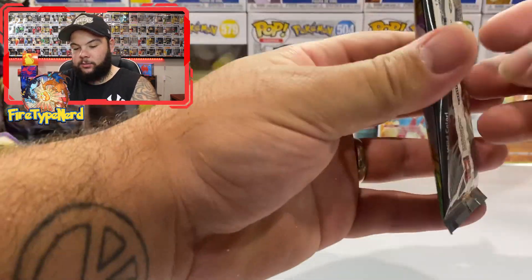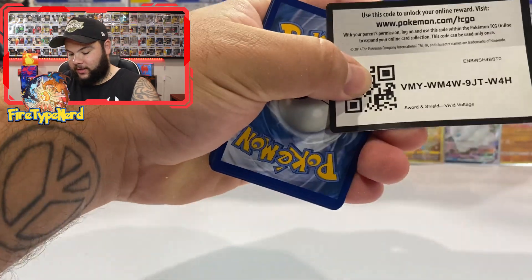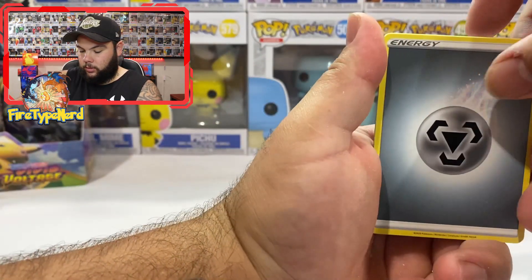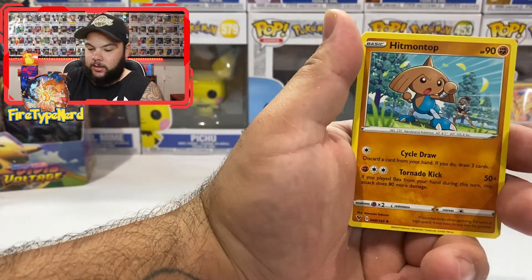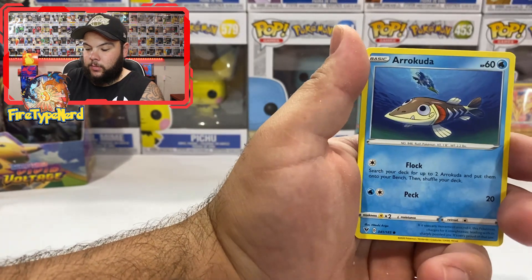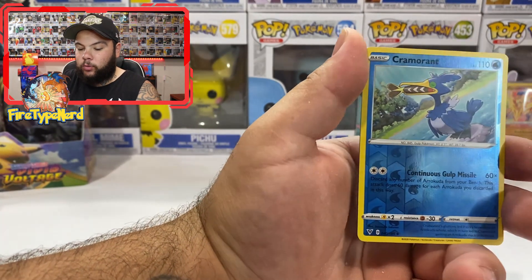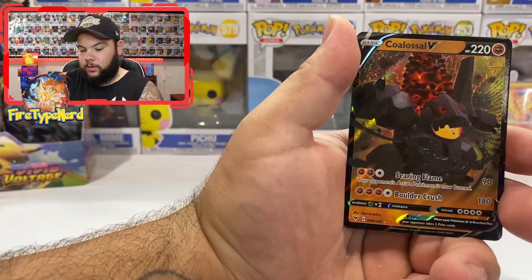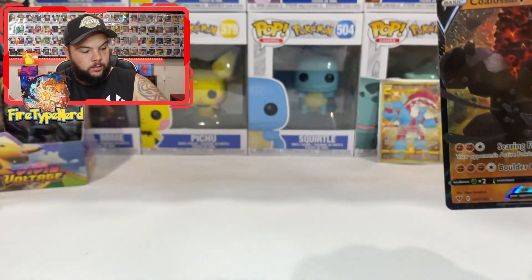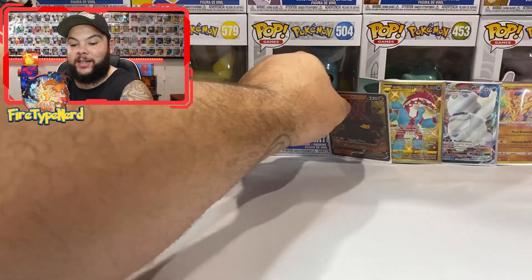We have the man himself — a Chubby Pikachu — with a green and white code card, so let's pull a Pikachu from this pack. Energy, Mightyena, Trumbeak, Hitmontop, Wooper, Meowth, Cottonee, Arrokuda, Nincada, Cormorant Reverse Holo — and we have a Coalossal V. That is my second one I've pulled. Not a bad thing — it just gives me more to trade for other things if I can't pull something.